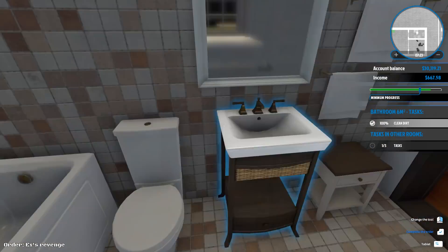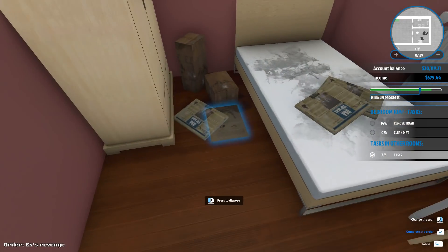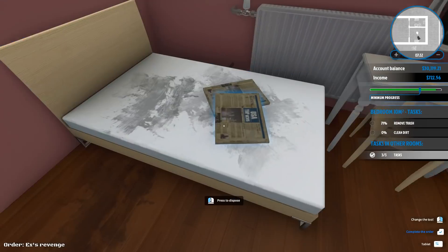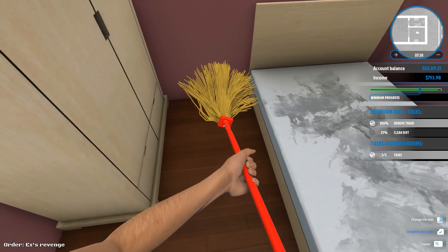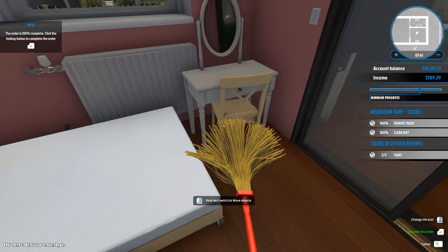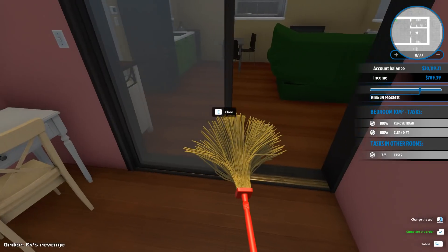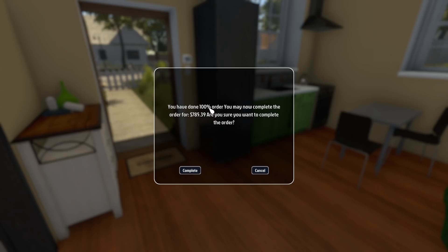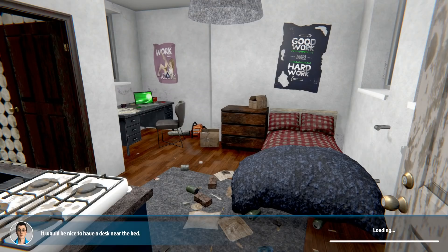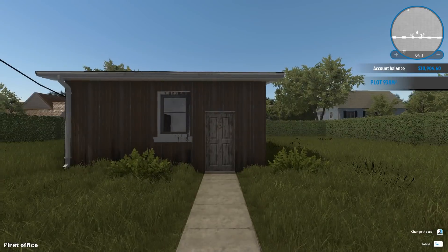Tasks in other rooms — like over here. Dirt, newspapers, documents and stuff. Also I'm thinking this guy stole the covers of the thing. My order is 100% complete! Now we can complete the order. You have done 100% of the order and we got 785 bucks complete. Awesome. We finished our first job.